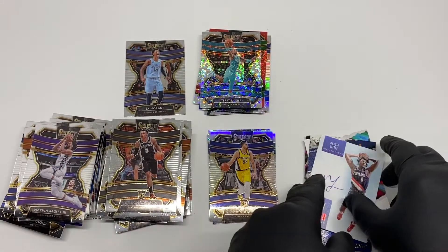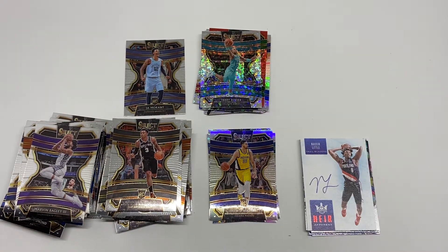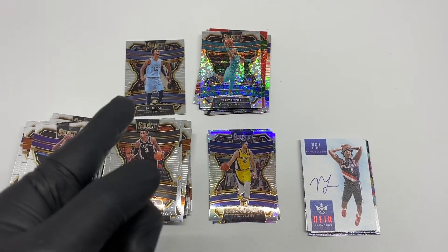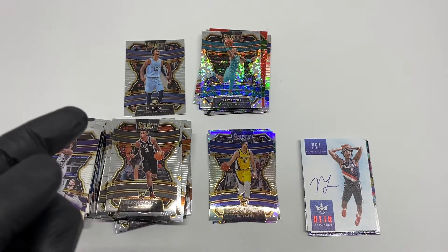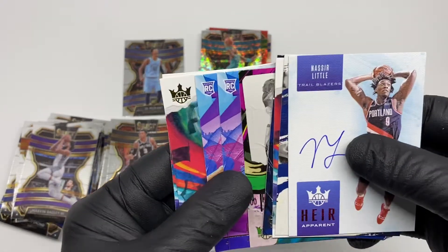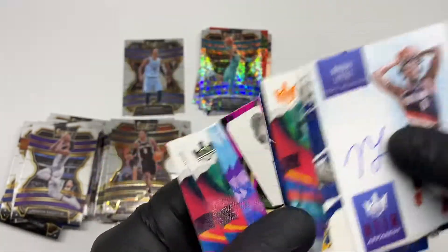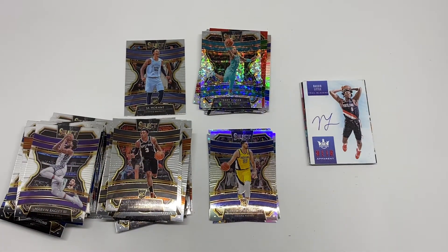Okay guys, so that's it from today's box break. As you can see, we got the Ja Morant RC base from the Select and the Zion Williamson First Steps from the Panini Court Kings — nice, we have two of those cards. Please subscribe to my channel if you like the video, don't forget to click like, leave comments, and I'll see you guys on the next video. Goodbye.